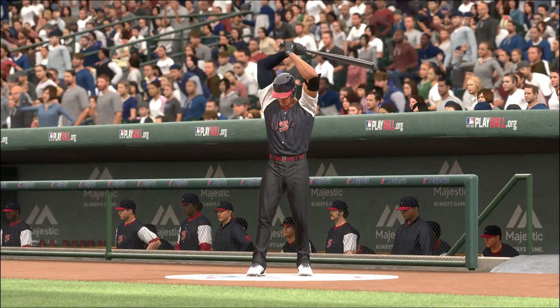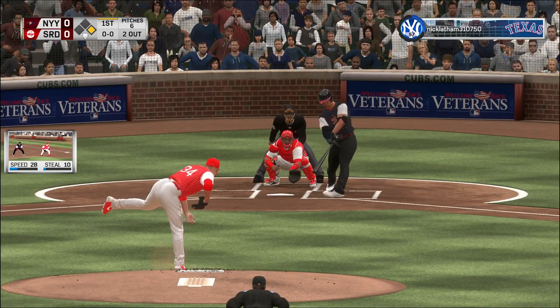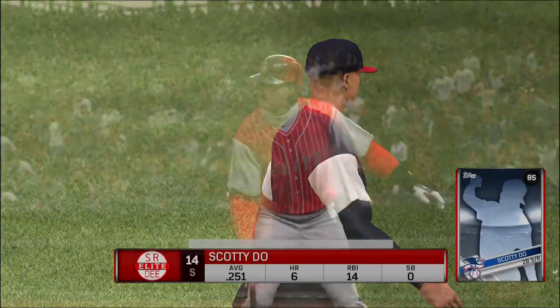Hunter at first with two gone. And here is Giancarlo Stanton. He'll look for some two-out magic here as he'll pinch hit with two gone and a runner at first. Lofted in the air out to right field. He'll reach out with one hand to make the catch on the move.